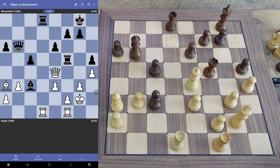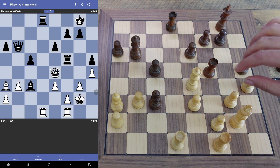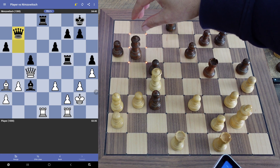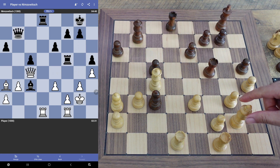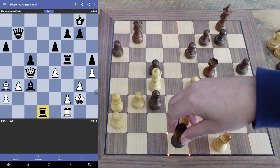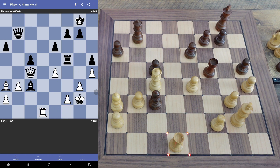So he goes here. I'm going to go — maybe to here. Now I'm threatening to win a pawn. Let's see what would be the most reasonable move here. Let's do this right here, let's block like this. So that kind of puts something in jeopardy here because he's got two pieces hanging right now.